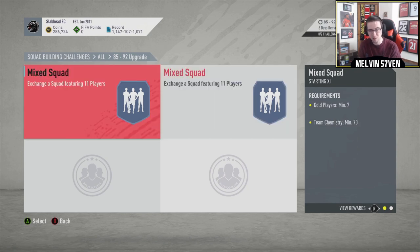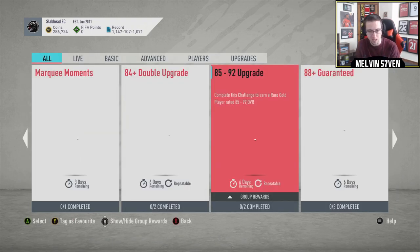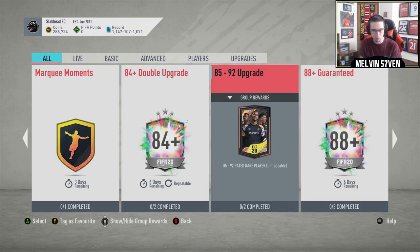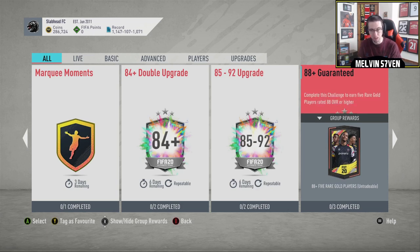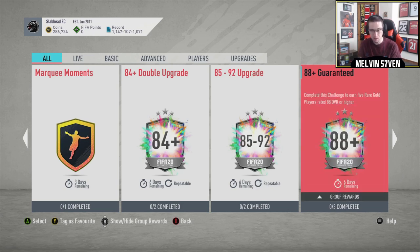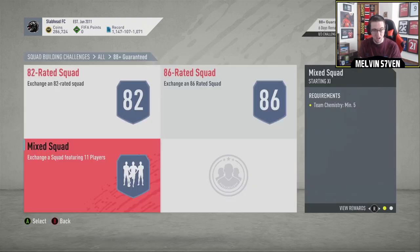You need 70 chemistry again, which is a little bit of a piss take, but seven gold players that could be non-rares. So you need 14 gold players to get an 85 to 92-rated player and an 80, plus five rare gold players. Is this repeatable? No it's not. You need an 82, an 86, and...